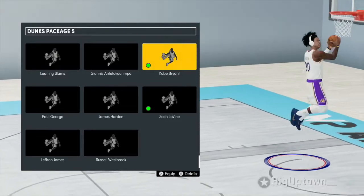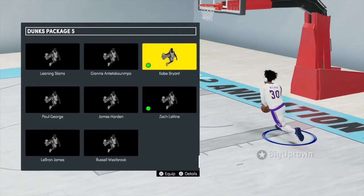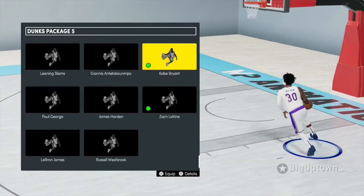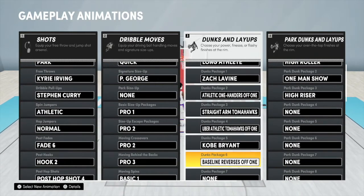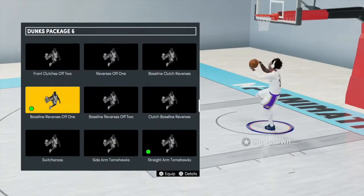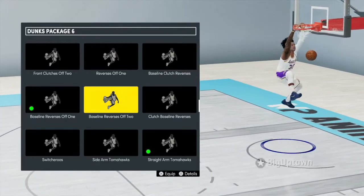Kobe has a lot of baseline dunks — nice, you can get off the baseline nicely, little clutch reverses, and he has a couple flashy dunks in there too. But if you really want to go flashy, I would suggest don't, because you're gonna get blocked.